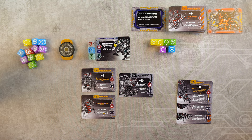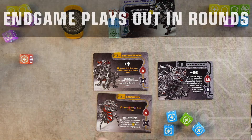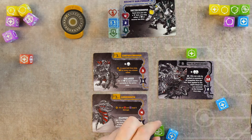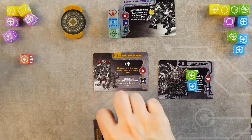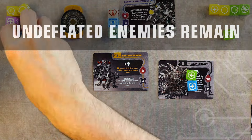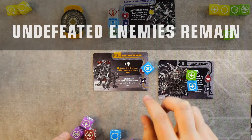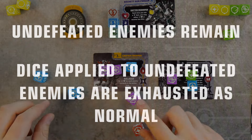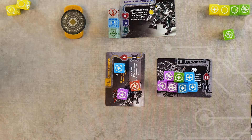The trigger for starting the end game differs by deck, but typically involves facing a boss. Boss fights generally take place over several rounds until you either win or your health is depleted and you lose. Unless otherwise stated, you must only defeat the boss to achieve victory. Undefeated conflict cards remain active and must be faced again in the next round. Once you have placed enough hits on the boss to defeat it, you have won — congratulations!